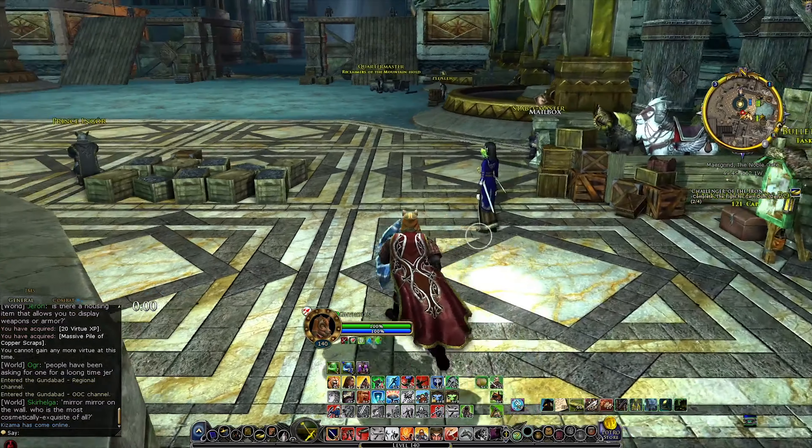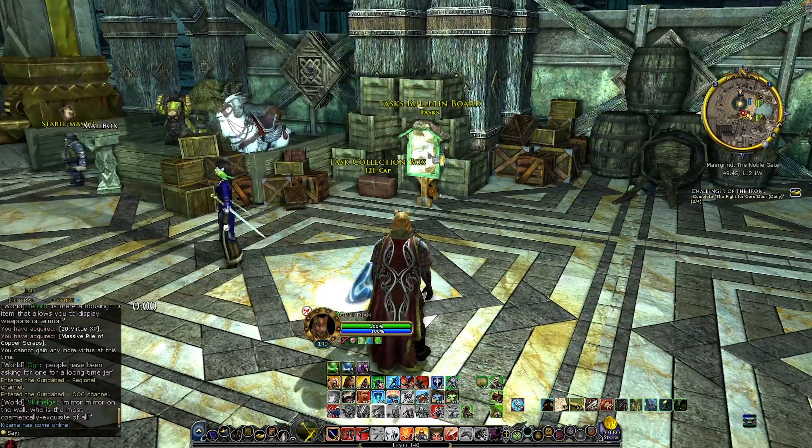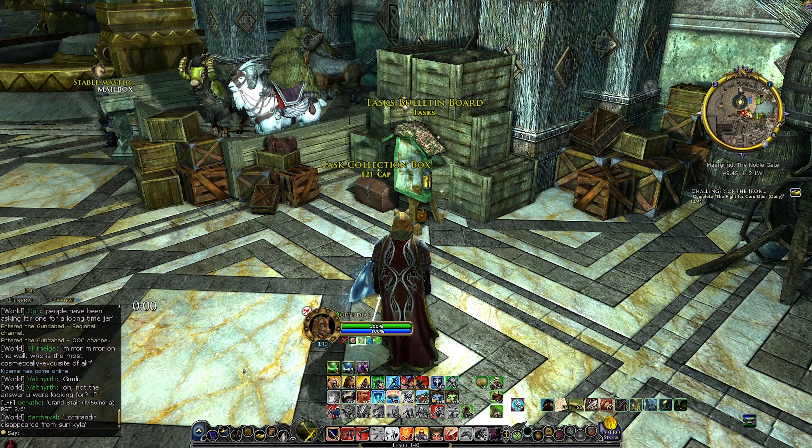Another thing you can start doing is collecting some task items for Gundabad. Doing tasks will give you experience, so if you gather some task items and save them, then when the expansion goes live and you can finally level up from level 140, you can get a nice head start by turning in some tasks right away. Gathering task items on your characters to turn in every day could be a nice way to get a head start on your leveling XP.